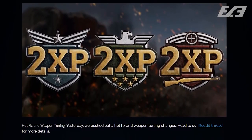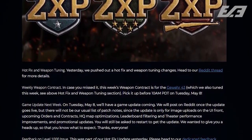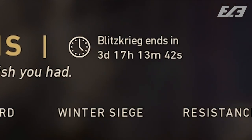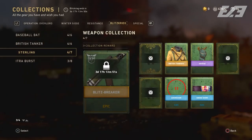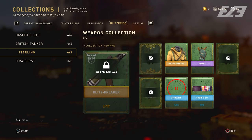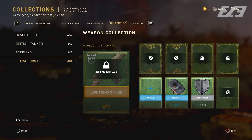Let's jump right out here with the first thing they end up talking about — the Blitzkrieg community event, which is in its last week. It ends on Tuesday at 10 a.m. Pacific Standard Time, that being May 8th. So make sure you get some playtime in this weekend if you have things you're still looking forward to. Those Blitzkrieg collection rewards include the Itraverse, the Sterling, the Baseball Bat, and the British Tanker as the max collection rewards, plus some cool stuff thrown in the mix as well.